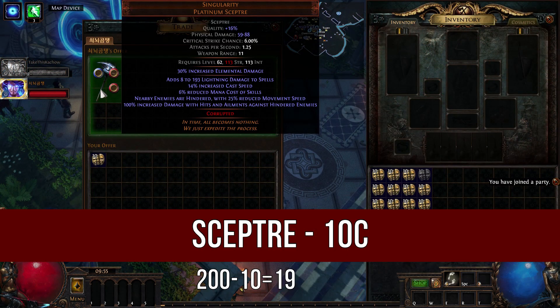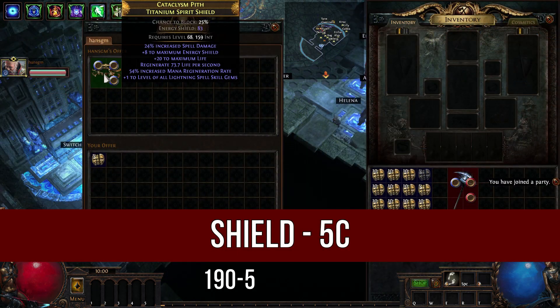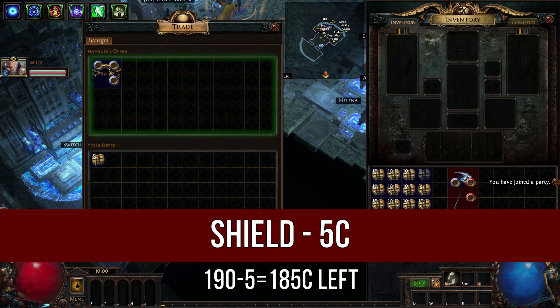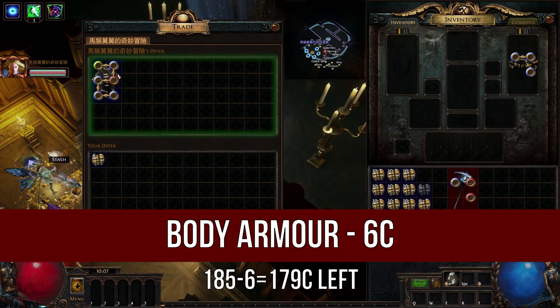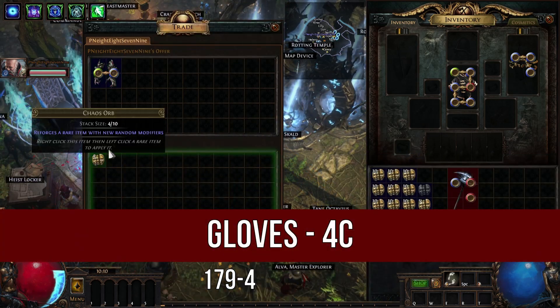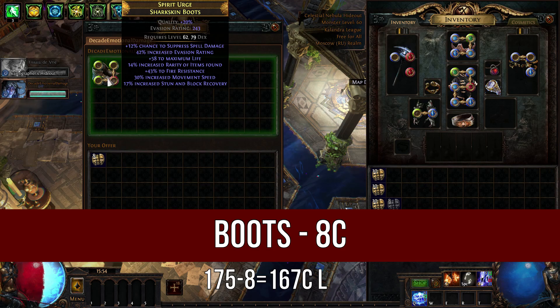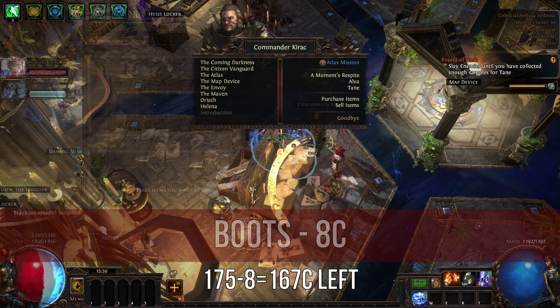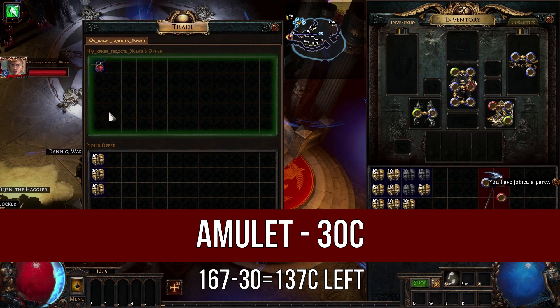Singularity's Capture is the best choice if you don't have enough currency. Spirit Shield with Spell Damage and plus level of all Lightning Spell Skill Gems. Body Armor with Spell Suppress, Life and Resistance. Algar Morty's Gloves is very good. Boots with Spell Suppress, Life, Resistance and Movement Speed.